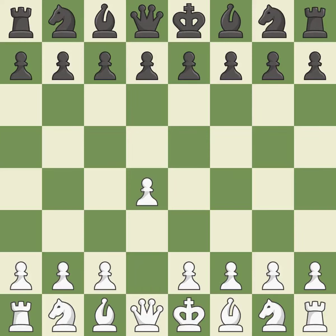Opening with the queen's pawn: the move d5 establishes control over the e4 square, frees up the light-squared bishop, and builds a presence in the center. A wing pawn is available in the queen's gambit to attack the center and divert Black's attention away from the e4 square.